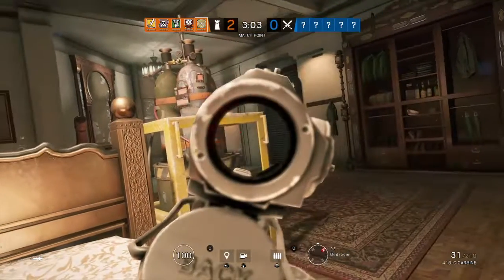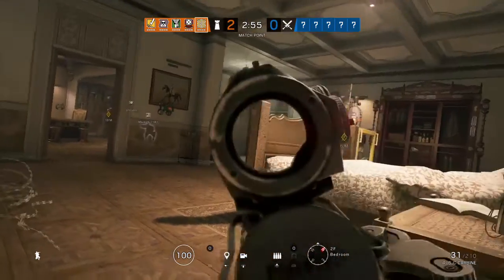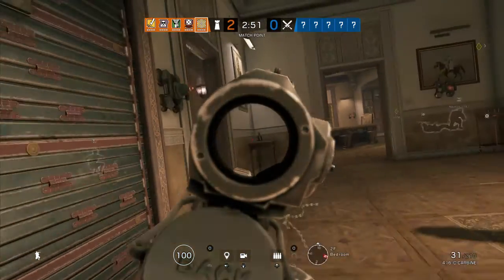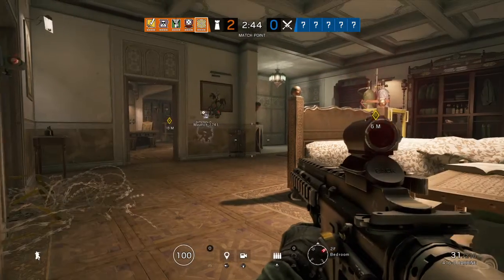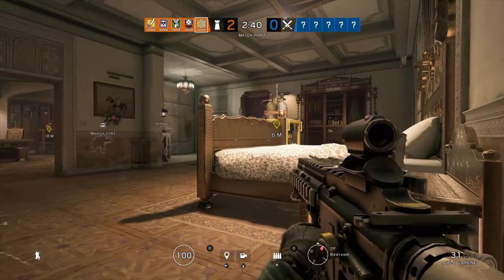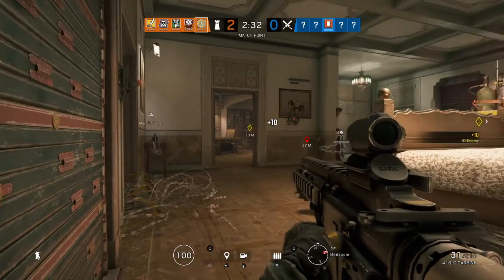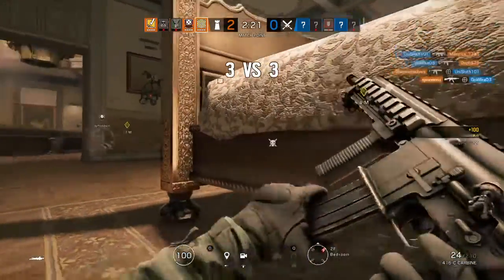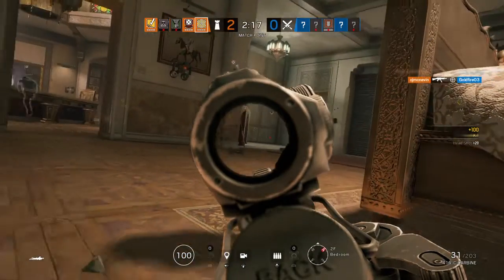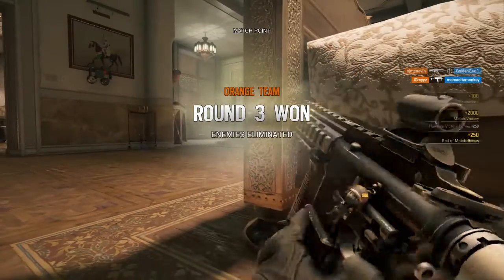Door barricaded! Enemies located, 2nd floor. Op 4 has located a bomb. 1 Op 4 remaining. Friendly victorious. Hostiles eliminated, friendly victorious.